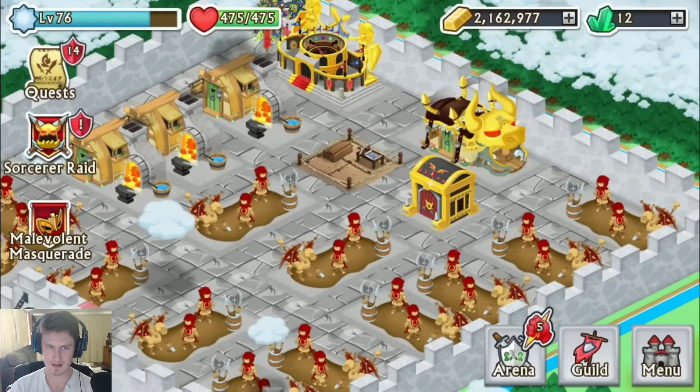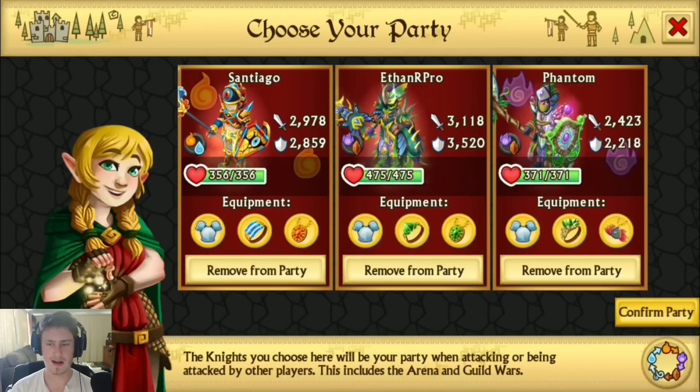Let me show you my team for this raid. I don't have a third type advantage against this mono earth, so I'm just going with Santiago because he's my highest armor that has absolutely no advantage or disadvantage. I've got Santiago there at first, then my Dragon Forge on Ethanar Pro second which is a nice over 3k stat, and then Phantom at the end — he's got some good gear but he's only level 50. I'll be spending all of the fusion boosts on my Dragon Forge again because once we have the Dragon Forge at level 99 I'd like to aim for one of the new Dragon Forges from the chest.